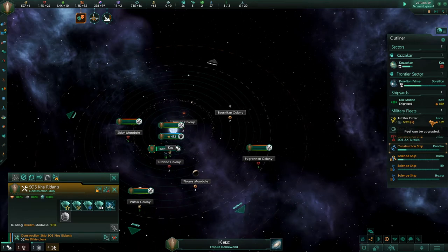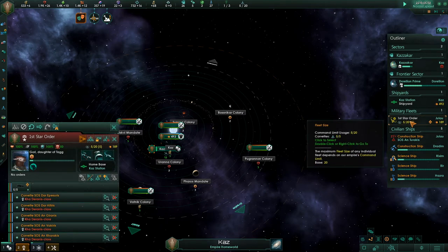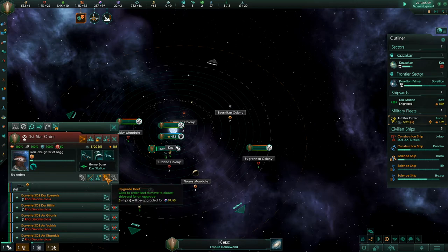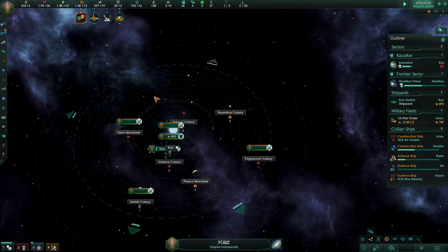As an arrow, fleet can be upgraded. Let me see how it might be upgraded. Upgrade fleet — 57. I think it might be the armor, but I'm not sure.